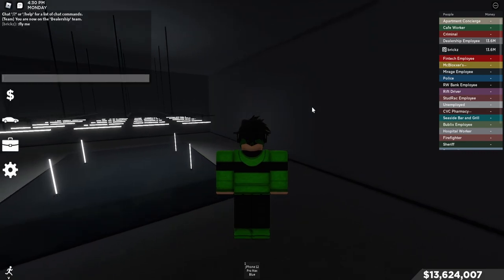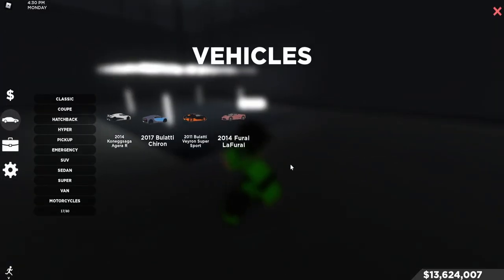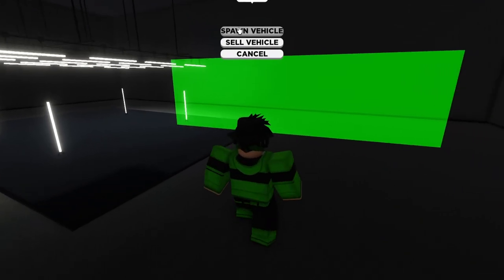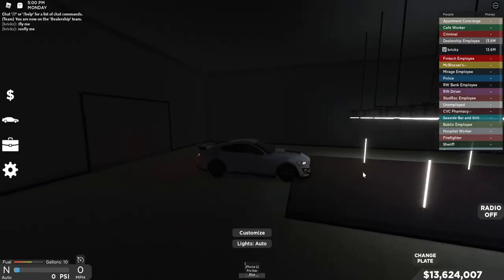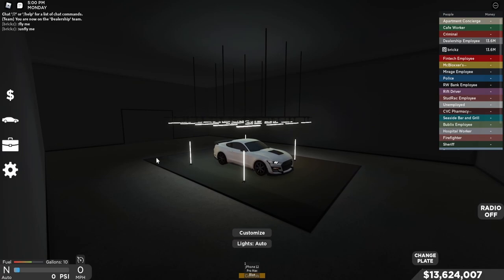To unfly yourself, you can either type the same thing again but instead of 'fly me' you say 'unfly me', or you just press E. Once you're in here, you just want to spawn your choice of car. I'm just gonna do my favorite car, the Shelby GT500, because I'm a Mustang fanboy.